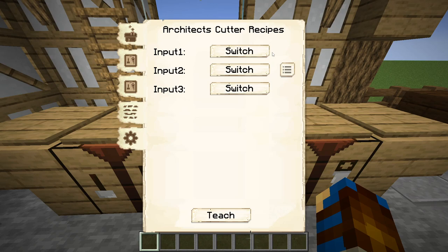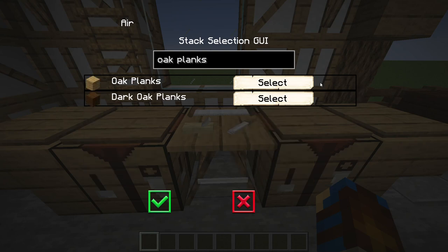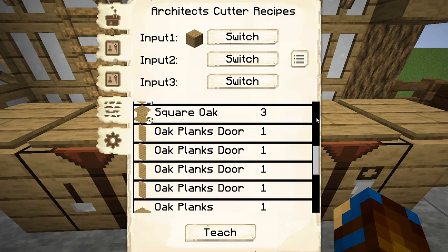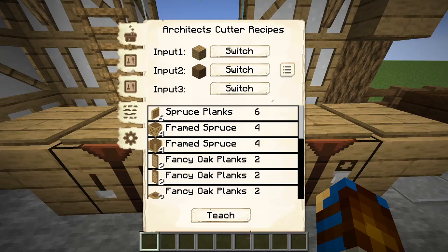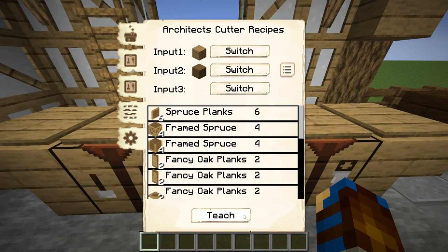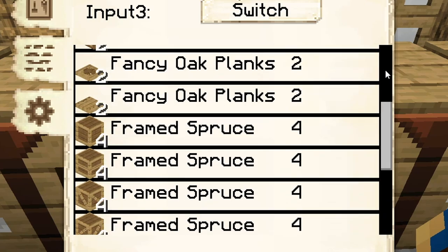To add materials into any of the input options of the sawmill's crafting grid, you will need to press the switch button beside the desired input. This opens up a new menu which allows you to search for the desired block. Once the block has been found, you can finalise it by pressing the select button and then the green tick button. This will return you to the previous menu, and a list will be generated of all of the different block variations that the sawmill can learn from that input. You can add different blocks to the other inputs to generate more complicated recipes. Once happy with the recipe, press the teach option, which will teach and save all of the variations shown to the sawmill. The sawmill will learn all of the recipes generated within that list, so you won't need to teach each one individually.